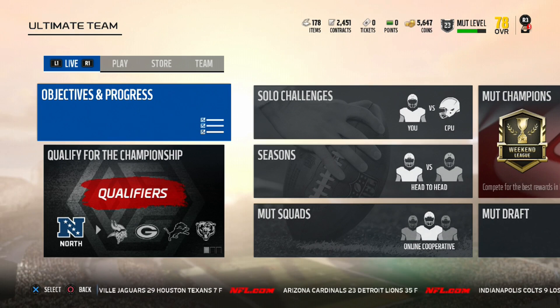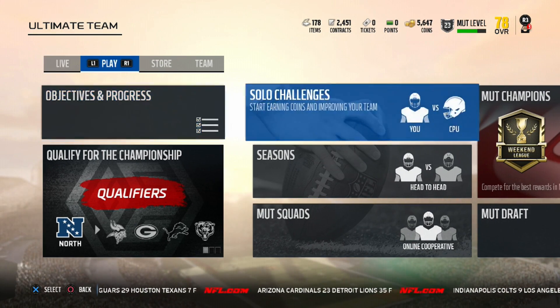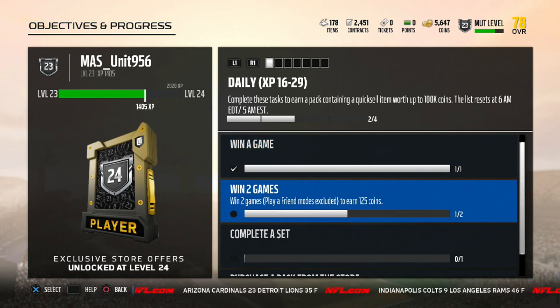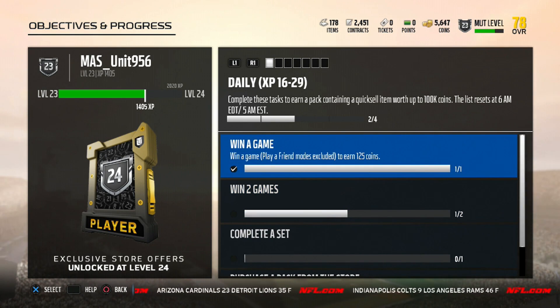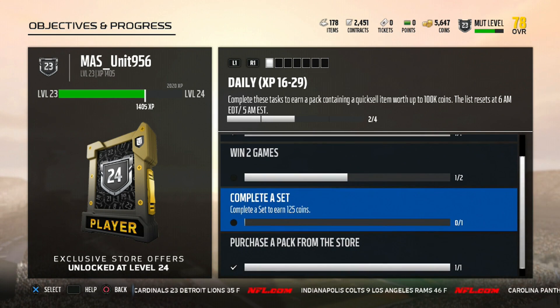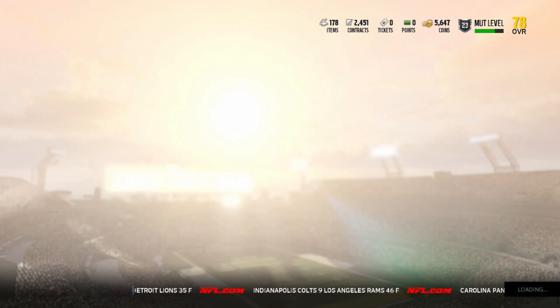We're going to show you guys step by step. The first step is going to be the daily objectives. We have to complete: win a game, win two games, purchase a pack, and complete a set.